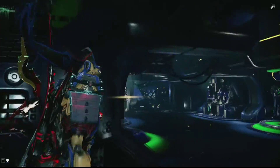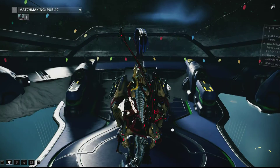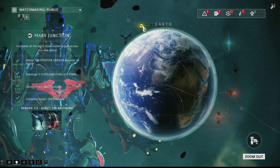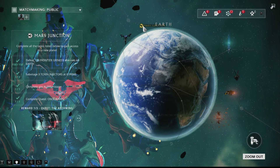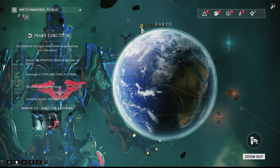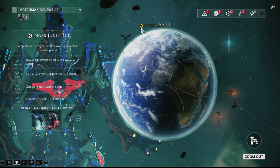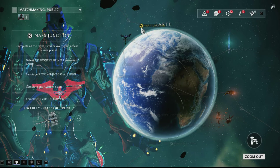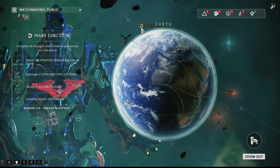So yeah, this is what I got from doing the Mars Junction — yes, it was the Mars Junction. You can only go to it once, and I did get the quest for the Archwing. I got the blueprint for the Fragor, and there's another Furax — and the Void Relic Segment.